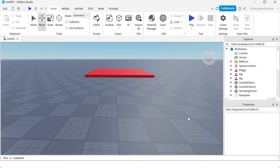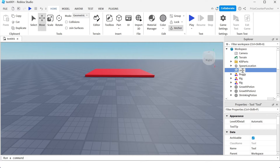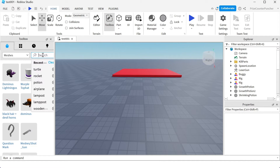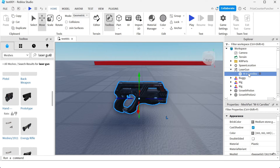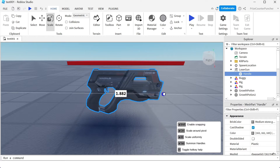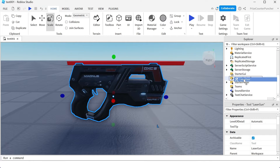Here we are inside Roblox Studio. To make a tool, we're gonna go to our workspace and add a tool. Let's name our tool 'laser gun.' Now go to the toolbox, search for meshes, and search for a laser gun. I'm gonna select this hand cannon, click on it, and it goes inside the workspace. I'm gonna take this hand cannon and put it inside my laser gun tool, and rename it to 'handle.' Let's close the toolbox and resize it — we're gonna scale it to make it a little bit bigger. I'm now gonna collapse this laser gun and drag it into the starter pack so I can try it out.